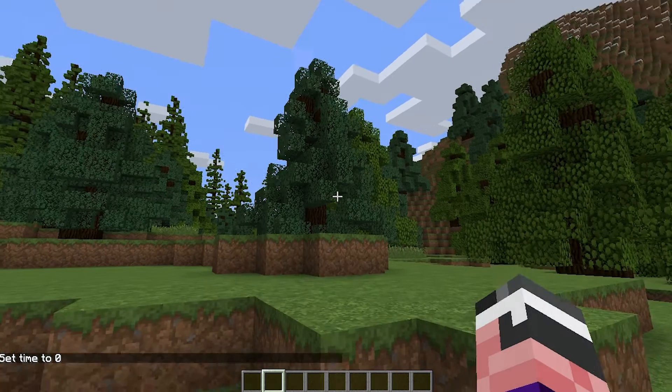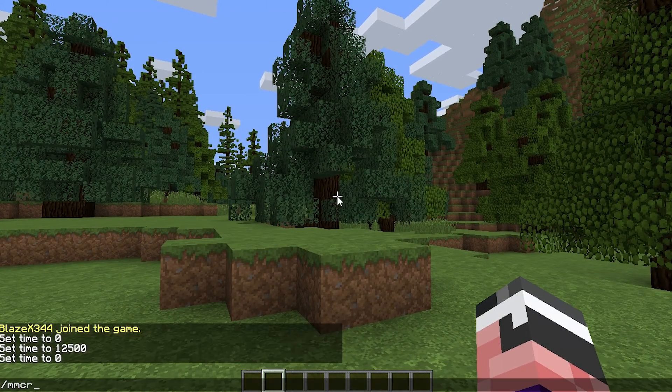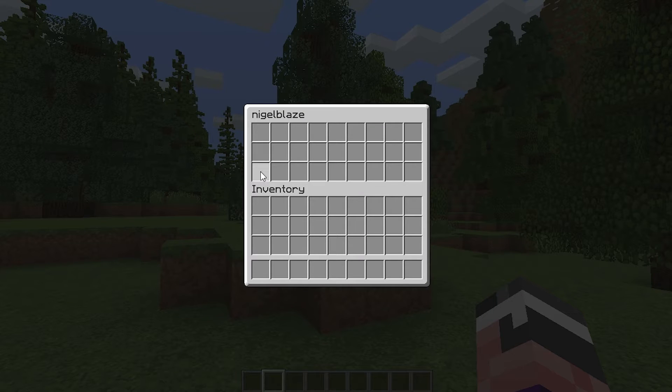Let's get started on how to set up and use this plugin. What you want to do is type /mmcreate and then the name of your menu. So, for example, I'll use Nigel — that's my first name. So /mmcreate Nigel, and you could be done here. If you press enter, you get a default six rows. But you can also set how many rows you want — for example, /mmcreate NigelBlaze 3 gives you three rows. Boom.